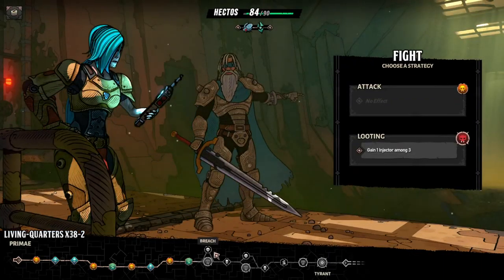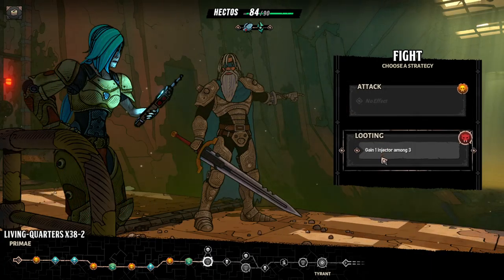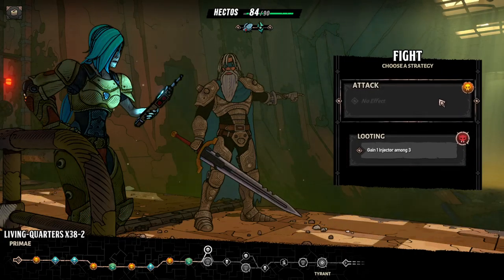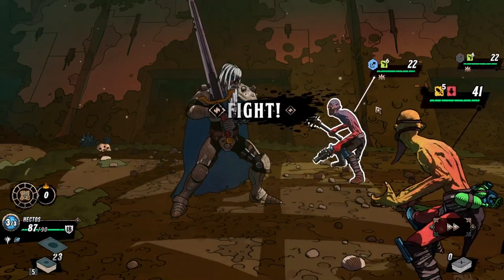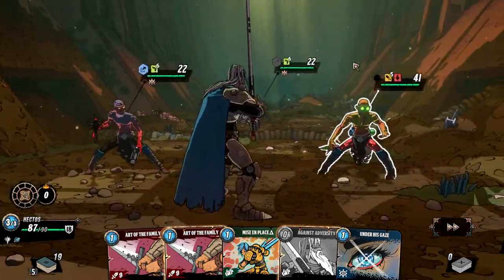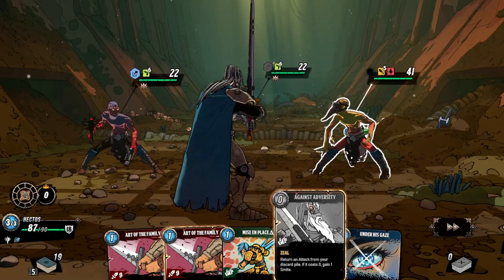We seem to be halfway through the run. Gain one injector among three, but the enemies will be tougher. Normal attack — definitely. Six ranged, six ranged. 22 HP each.